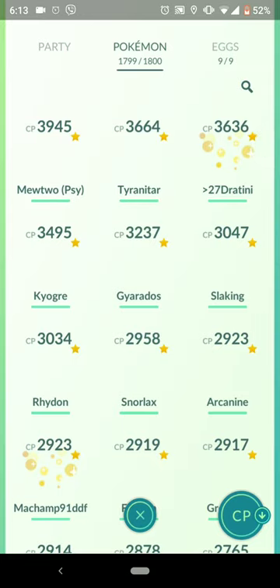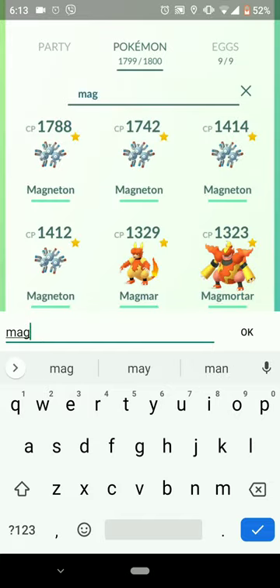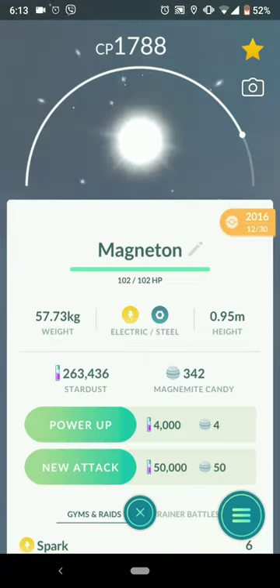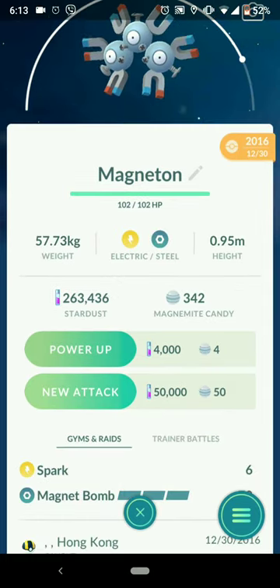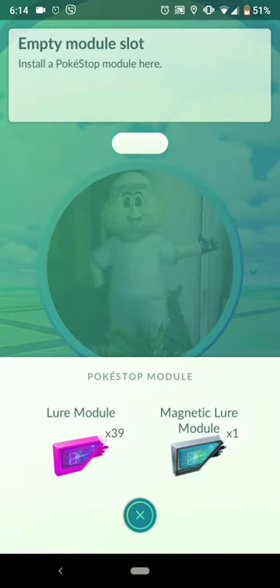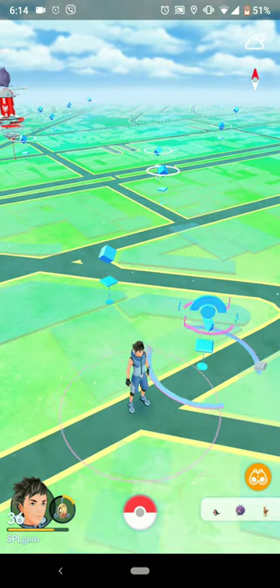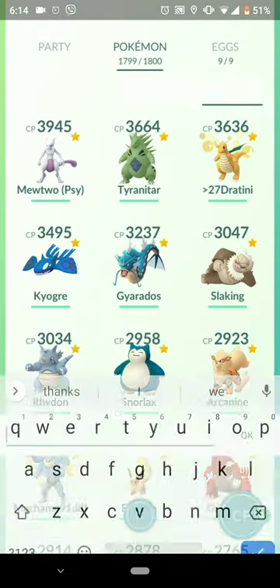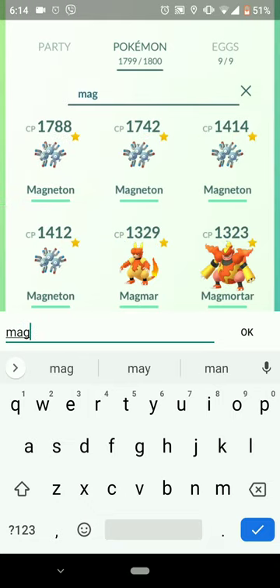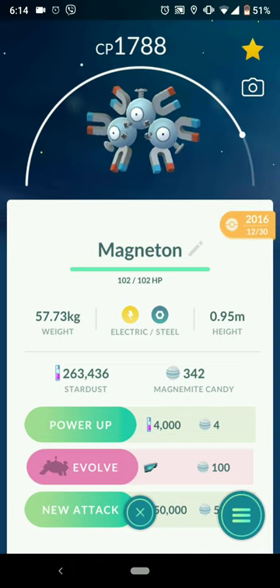And in here we call on Magneton. As you can see, there's only Power Up, New Attack, and nothing else. But I'm not sure — this is my first time. We put a Magnetic Lure Module and attach it to this PokéStop. Does anything happen without me spinning? There it is! Evolve suddenly comes out.